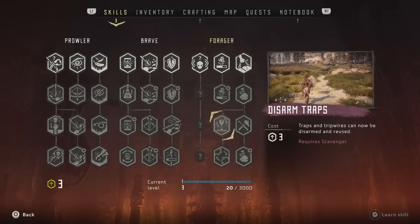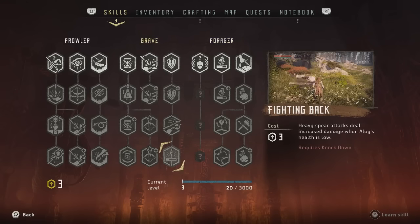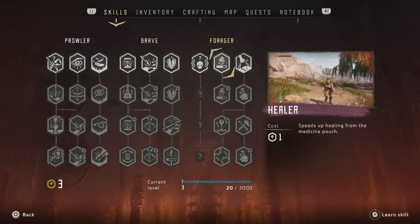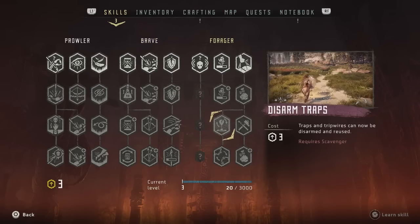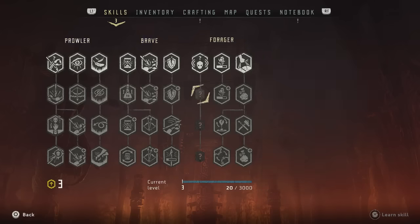Also, the trees are not linear — you don't go in a straight line down all of them. Each of these three trees has one thing that's a linear progression, one thing that's only two things long, and one thing that's two things followed by two branches of two. It's actually almost weird how consistent that is between all three trees, but they all have a little dead-end two-part thing.